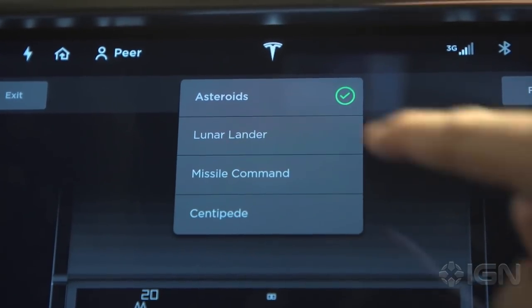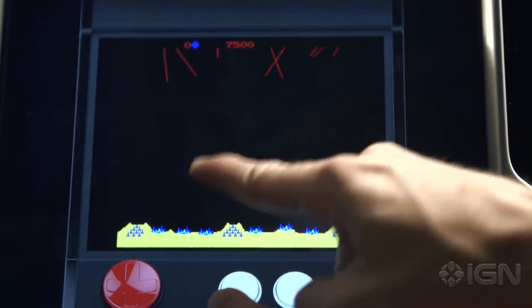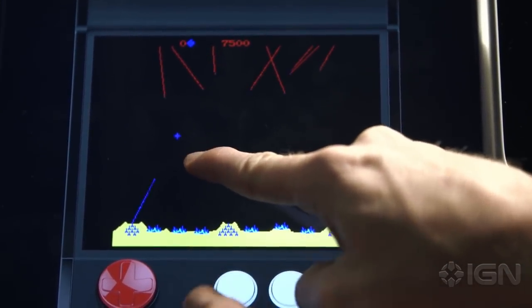It loads up four Atari games: Asteroids, Lunar Lander, Missile Command, and Centipede. We're already on Missile Command, so we can start with that. We can just press start, and here we go. We're going to use the touchscreen to try and intercept these.